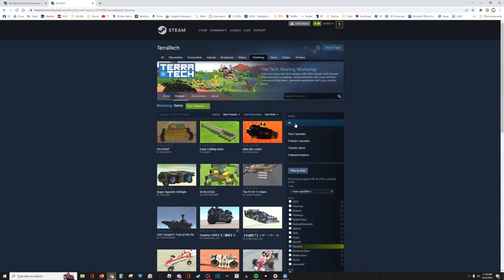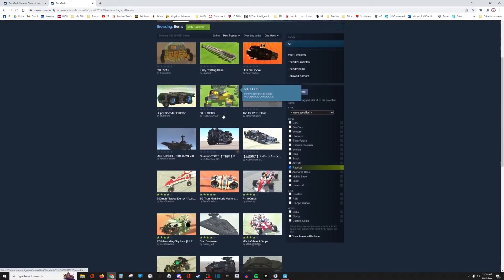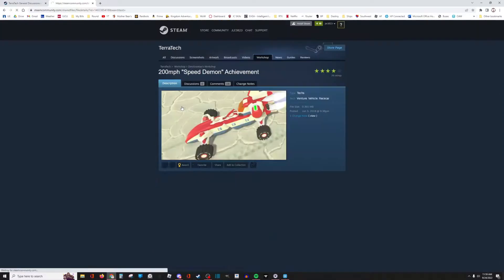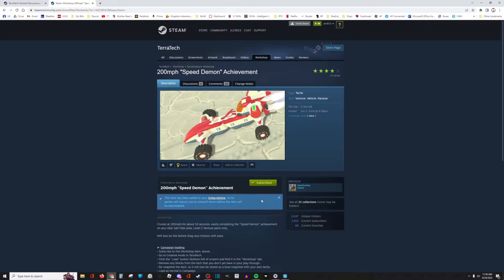So if you want something really speedy — and obviously not all of these are perfectly marked, but a lot of them are — so if you have your eye on a particular vehicle, you could simply hit the Subscribe button. And that's pretty much all you have to do on the Workshop side.